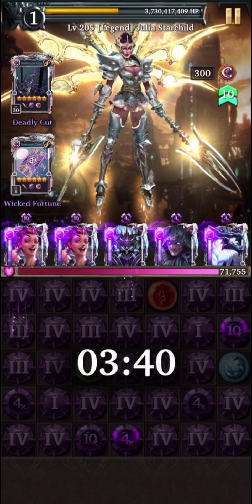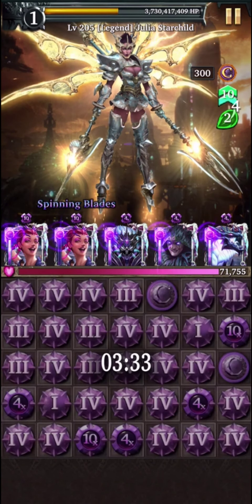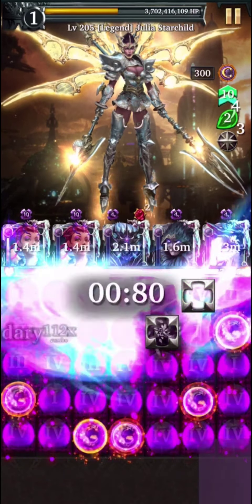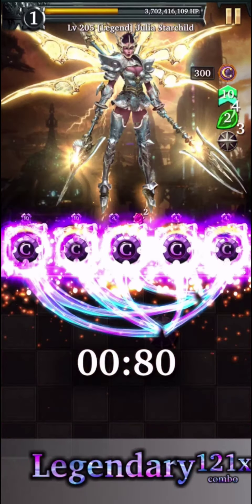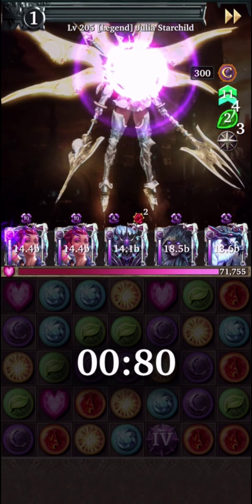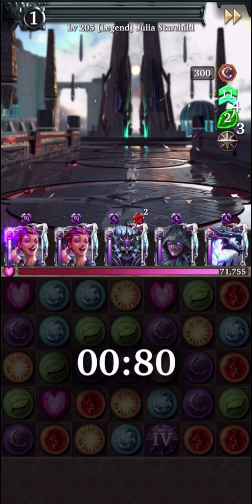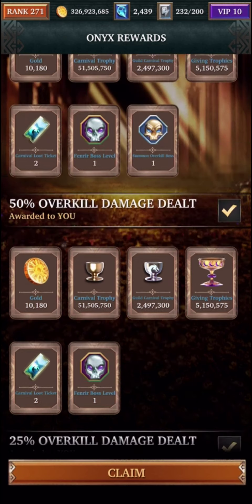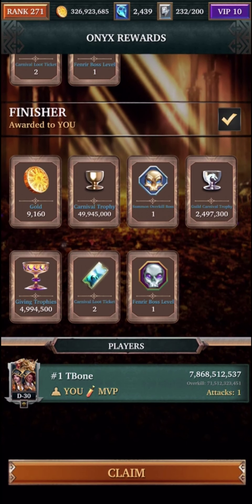So here we have the 20 power gems, and then you can go ahead and use the two cards again to actually act as regular gem spawners to fill out the rest of the board. With this team, it can deal with one key close to 70 to 80 billion. So it's more than enough to take out the legend bosses, at least in the pre-prestige stage. You can see that the total amount we were able to deal is 71 overkill — about 80 billion with one key.